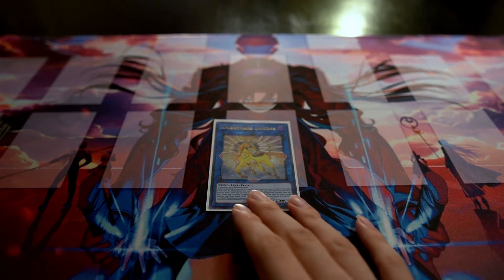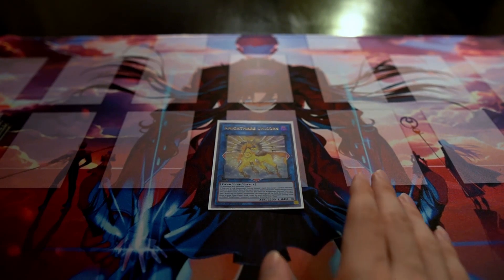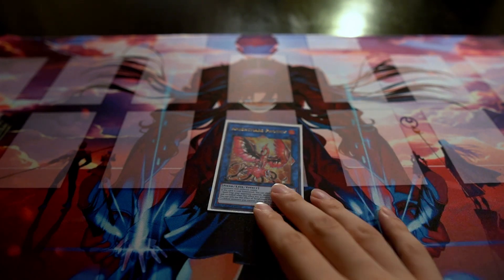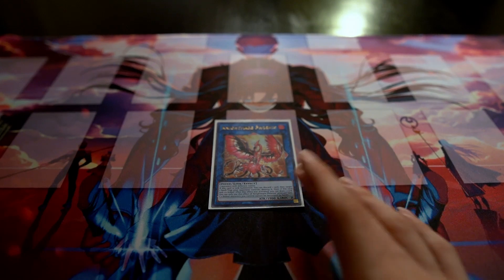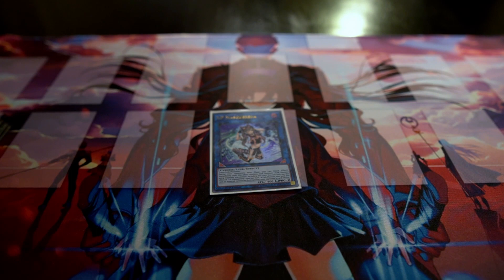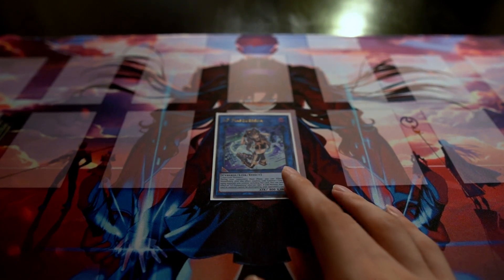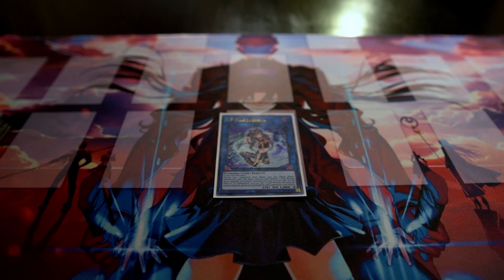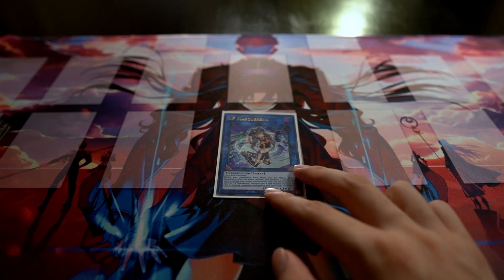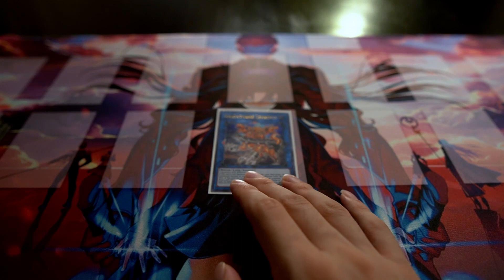We run the three Knightmares: Unicorn for bouncing your opponent's cards and potentially drawing if co-linked, Phoenix for popping back row and also drawing if co-linked, and Cerberus for getting rid of monsters. One IP Masquerena is really good in this deck — you can end on her and Beatrice on turn one, then on your opponent's turn link off her materials into Unicorn or Phoenix to interrupt your opponent.